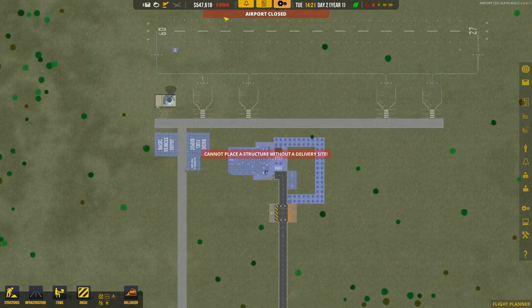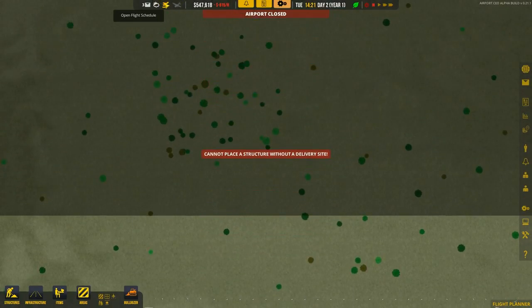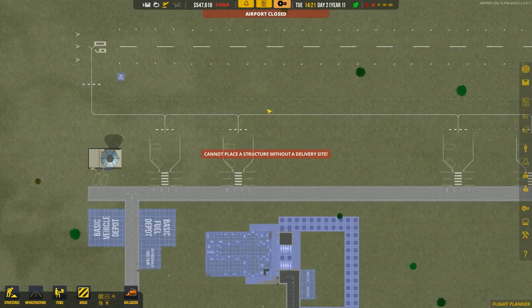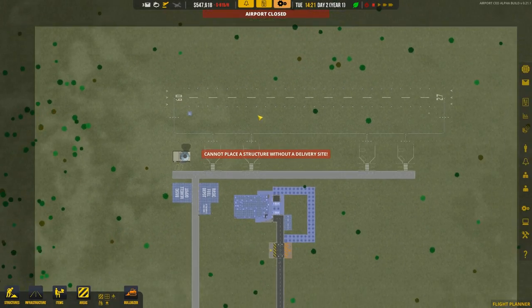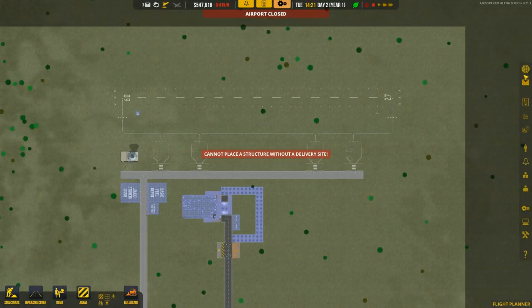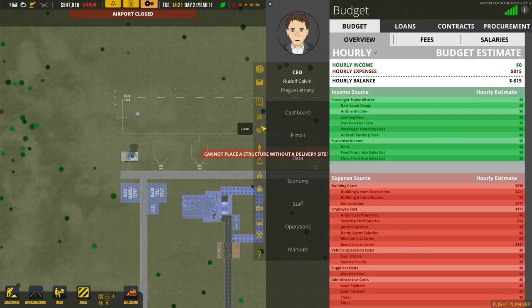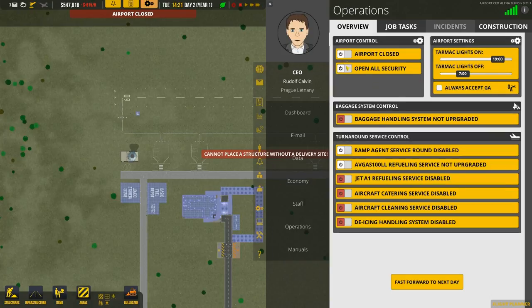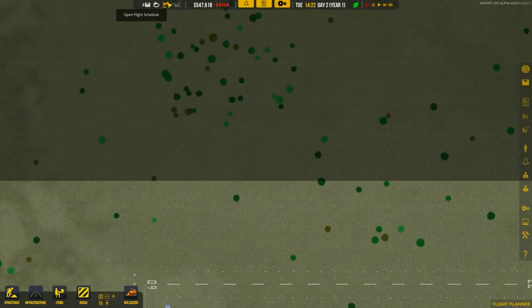Now, why is the game on hold? Well, as we have a runway and stands, we already got a request for an arrival. Even though this airport is closed, it got a request from one of the aircraft to arrive, and I want to let it arrive right now. So we'll open the airport — operations — we'll open the airport and the aircraft will arrive in a few seconds.